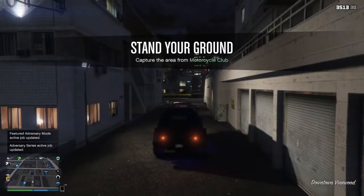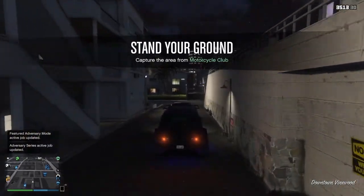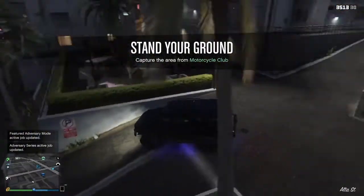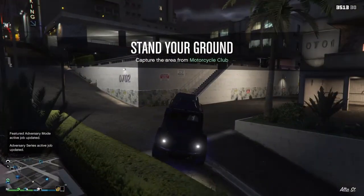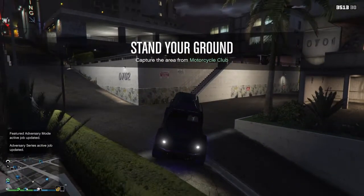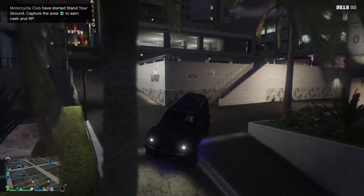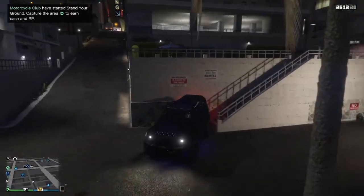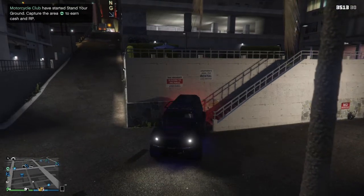So once you find this location and head on over with your Insurgent, you're ready for the next step. You'll want to look out for this corner here that says 0702, and basically take your Insurgent and back in right where these two signs are here on the wall.